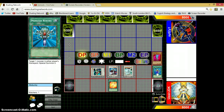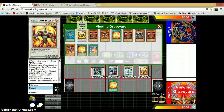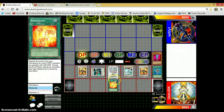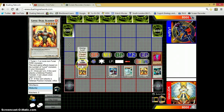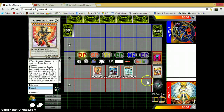Then we activate our final Rekindling to special summon the 2 Duel Slashers we summoned earlier. These are special summons so we don't get to draw from Hyper Librarian. But now when we synchro summon again for level 12 we'll get out the last boss monster, Halberd Cannon, and then we get another draw.